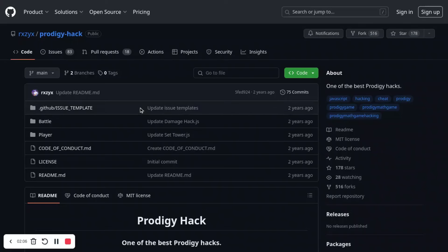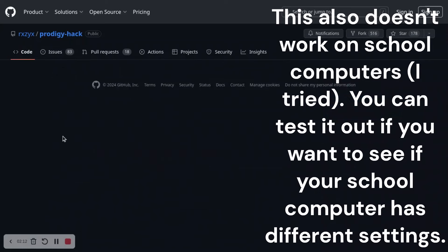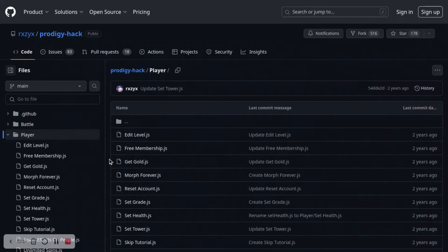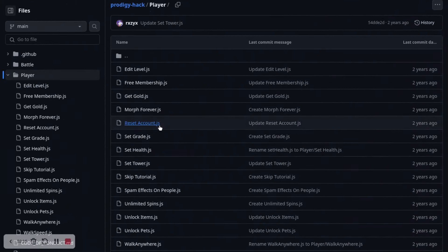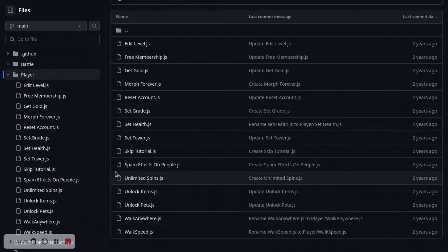The way I was able to do this is by going to this GitHub page by RXZYX, going to Player, and then doing this. It's a lot worse than XLoader, because you can only do one hack at a time with this, whereas with XLoader you can pretty much do everything at once.